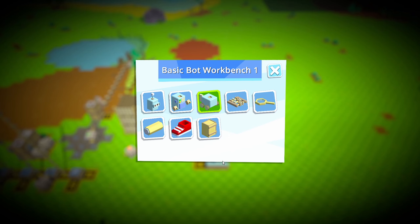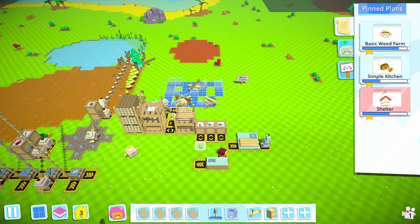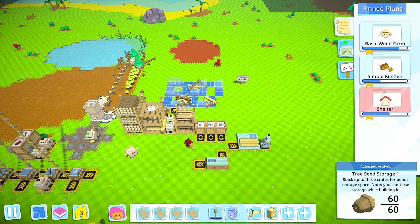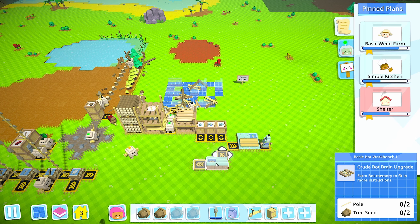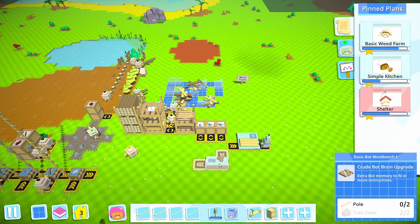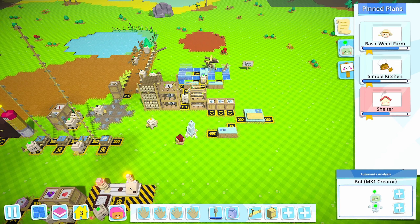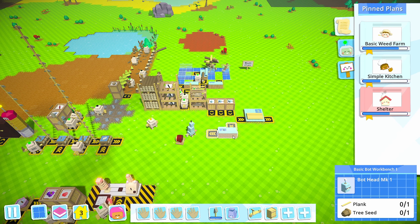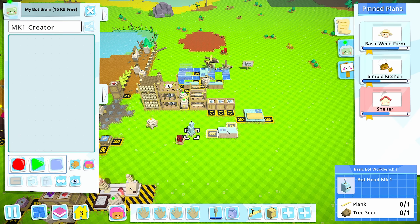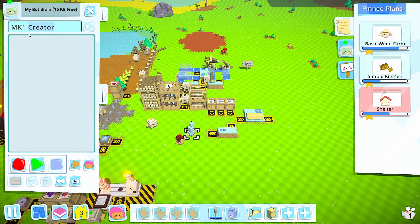I want to get some crude brain upgrades as well so we're going to have a full system here. I want to see if I can get a guy to build one entire bot for me. What does this need - two poles. Let's do a plank and get a bot to make heads. This is planks and tree seeds, so you're going to be an mk1 head maker.